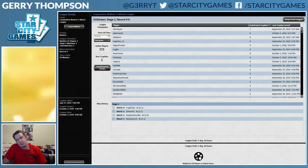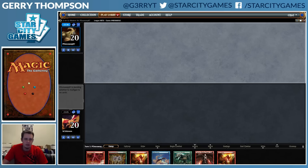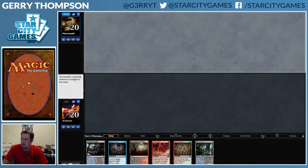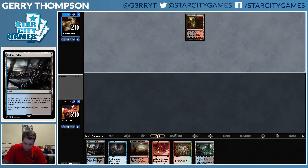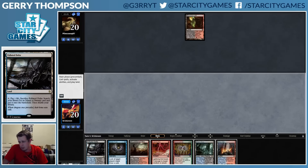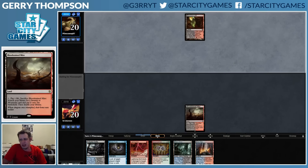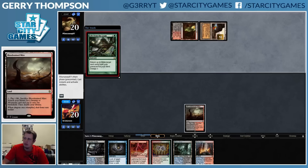Oh man, what a delight this video has been. This hand we're gonna have to mulligan. The six we're gonna have to keep, but I'm not happy about it. Do get to bottom that Delta though — definitely don't need that one. Should I probe on one? I don't think so. Could find a cantrip or a Swan Song, so maybe we should have, because that's eight cards. If they Tormenting Voice here it's gonna be pretty annoying.